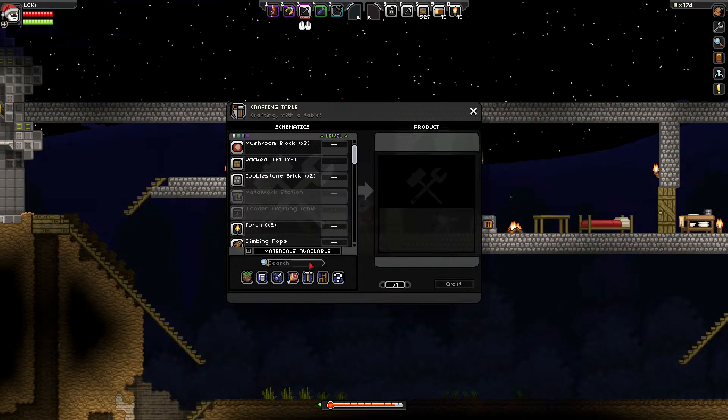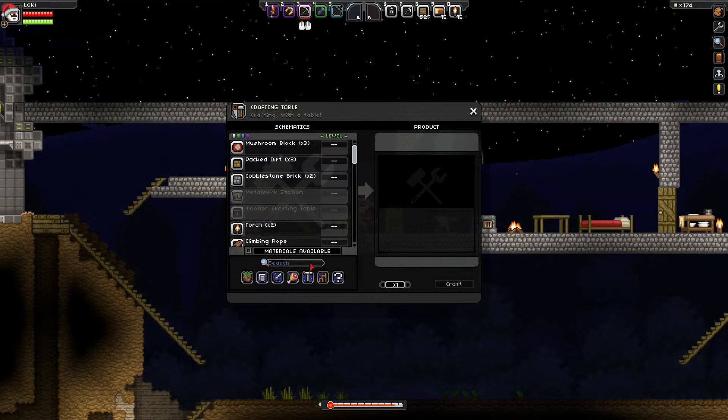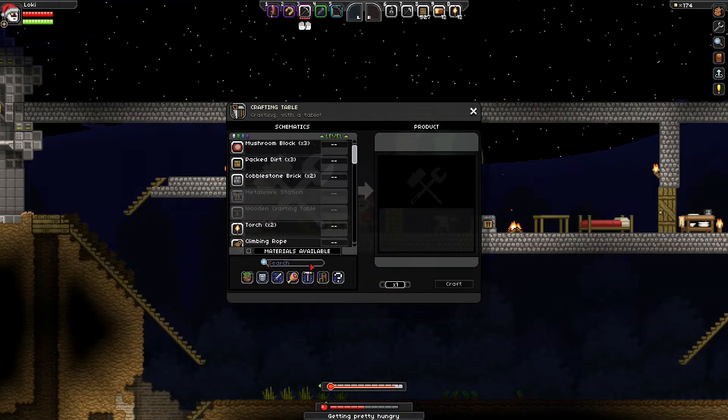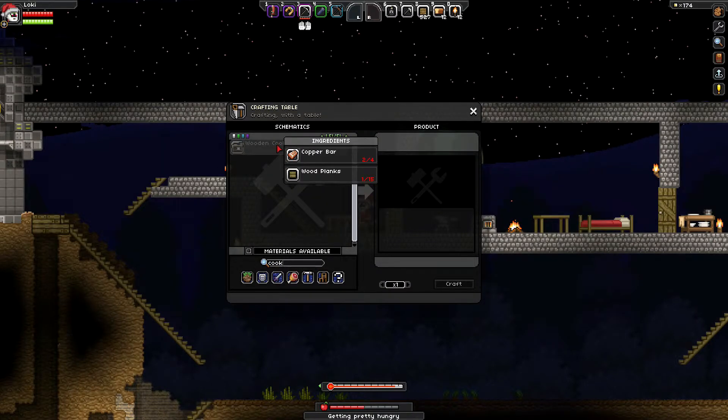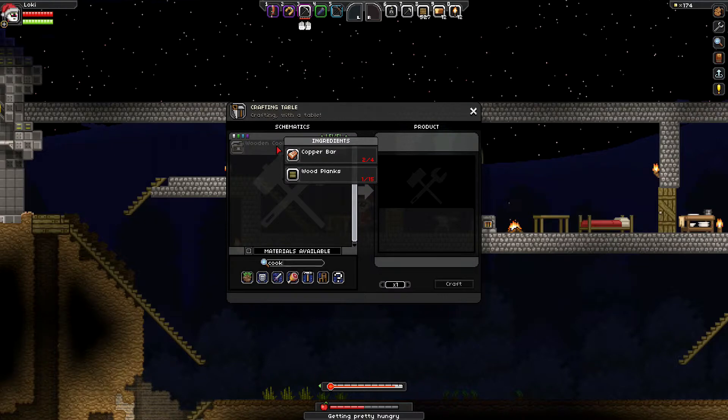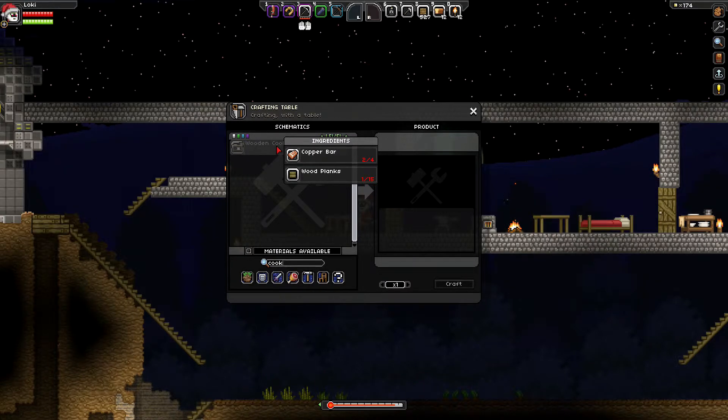The first thing we need is a wooden cooking table. So let's just search it really quick, type in 'cook', and there it is. This requires four copper bars and 15 wood planks.